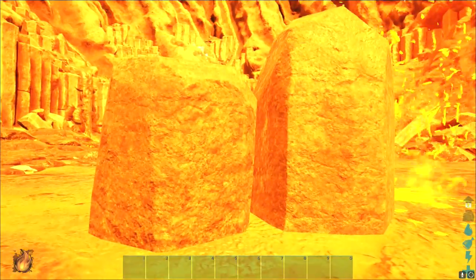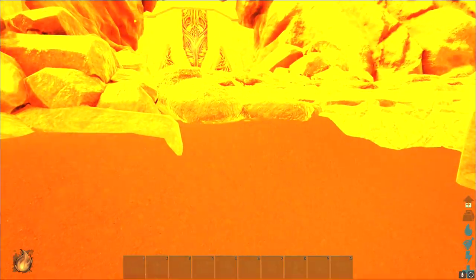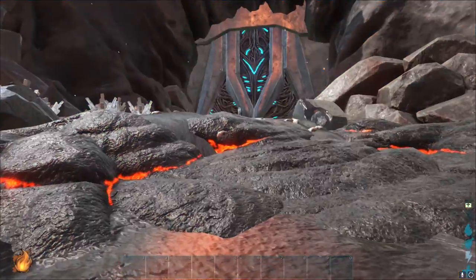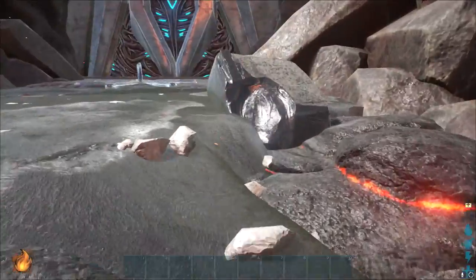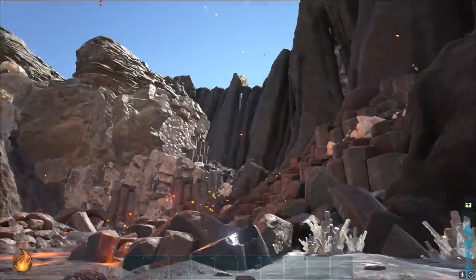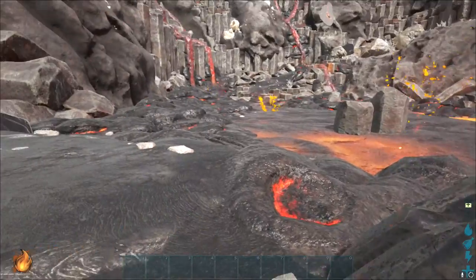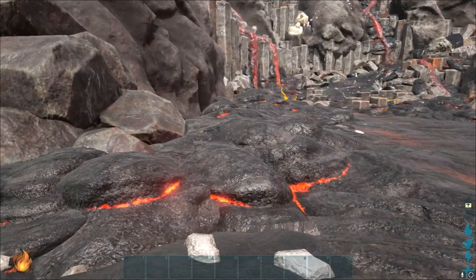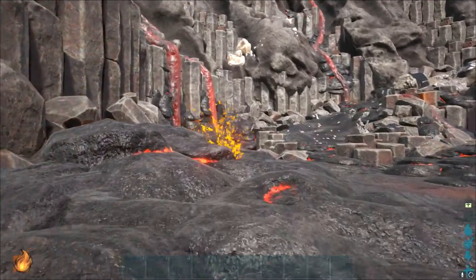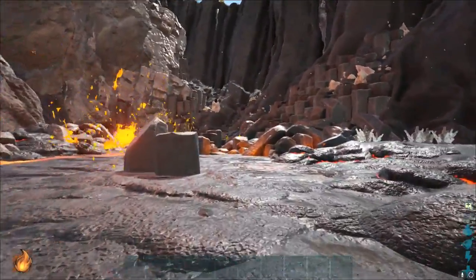For a minute there I thought I was going to lose health. What happens if you go right underneath it? Oh, it treats it like I'm swimming. So it's extremely hot down here. But it is fairly cool. There's loads of crystals, so there are still resources. We've got obsidian. We've got loads of crystal. Can't see any metal though. It is pretty cool, I ain't going to lie.